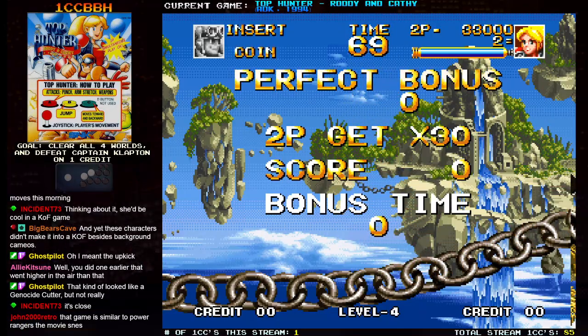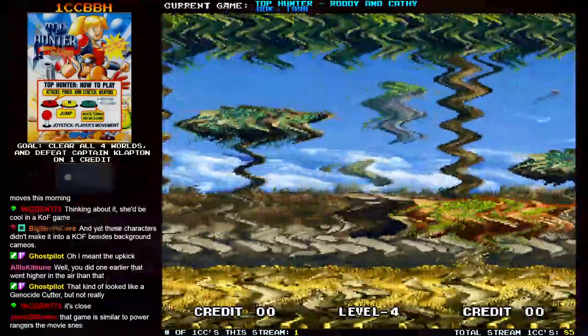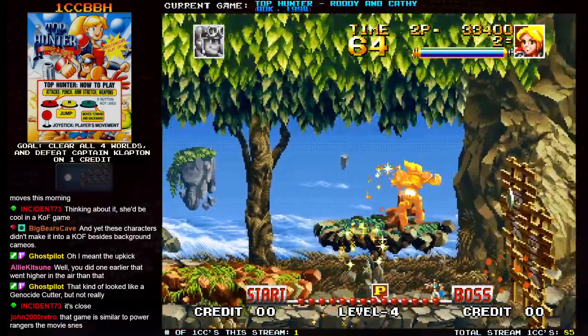Playing for score isn't such a bad idea because you get extra lives at like 70,000 and 210,000. I don't really know if it's supposed to be Genocide Cutter because this game came out before KOF '94 — by like a few months, I think. It's possible they knew about it at SNK, but I don't know.